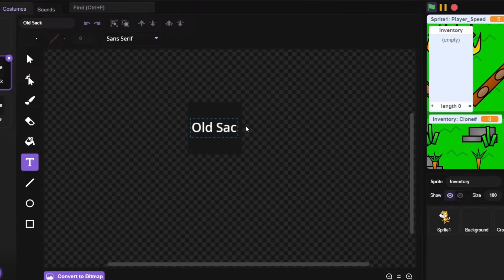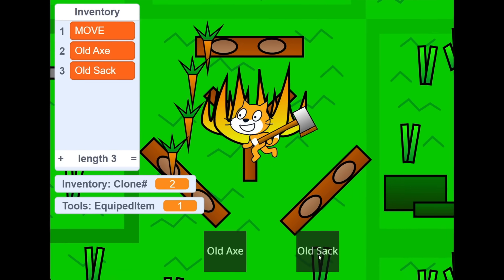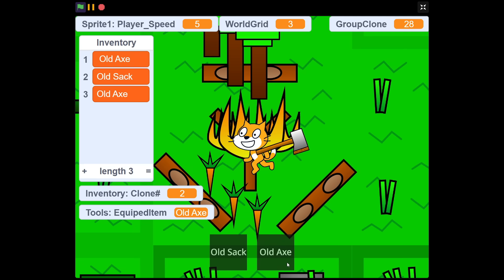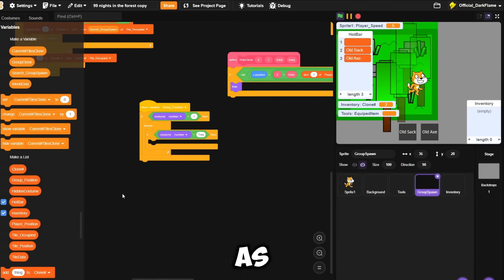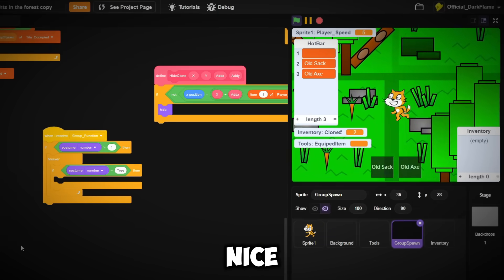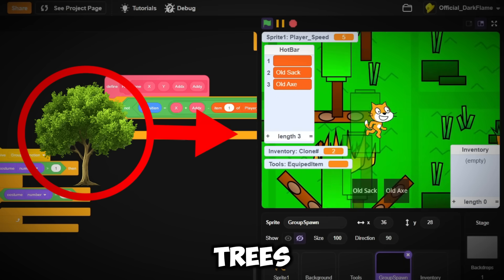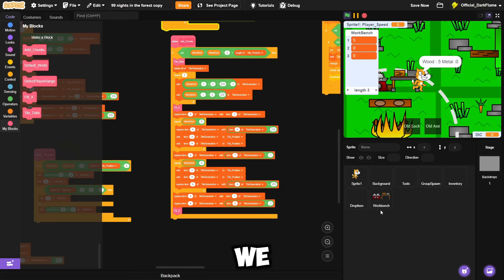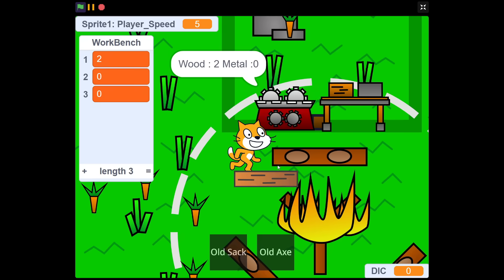We didn't have a sack to carry the wood with, so I started making the default items for the game, which were the old axe and the old sack. I also made the inventory hotbar draggable so you could configure your inventory however you like depending on the order of the tools. As you walk around, there should be nice scenery of trees, and if you go into them they go transparent so they don't block what you're seeing.